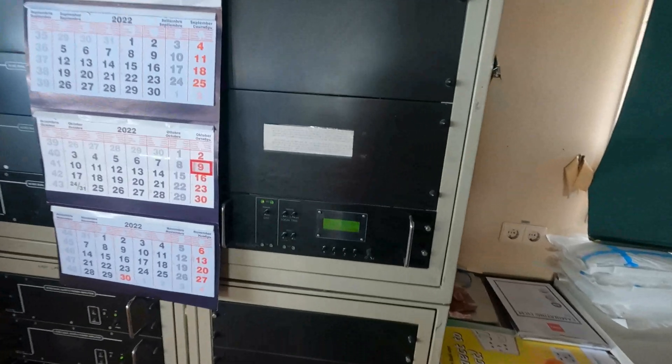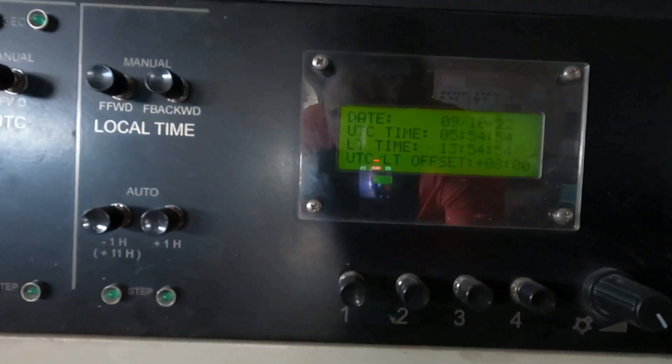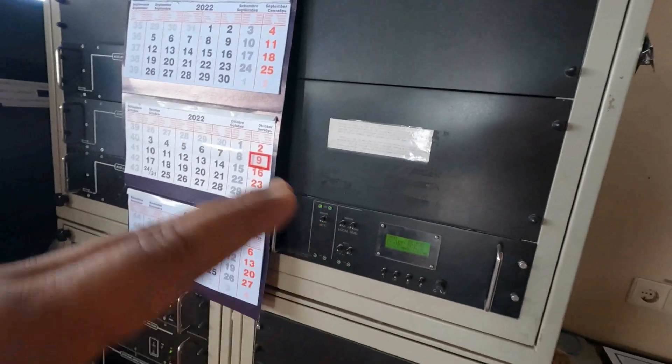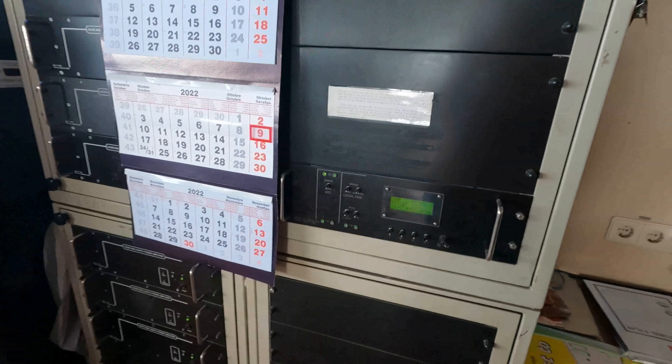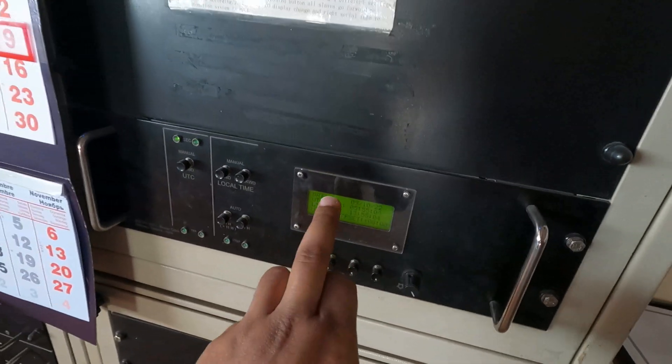This is our main ship's clock control panel. We have UTC time and local time displayed here. If the vessel is moving to a different time zone, we can change the ship's time using this equipment.